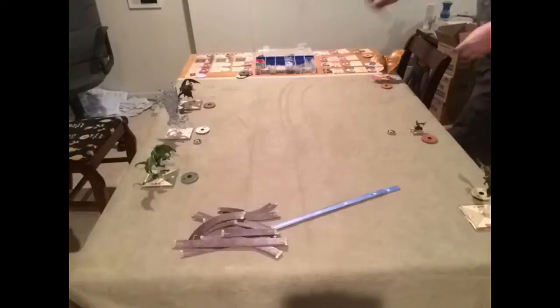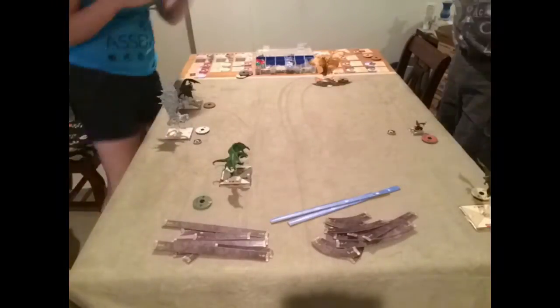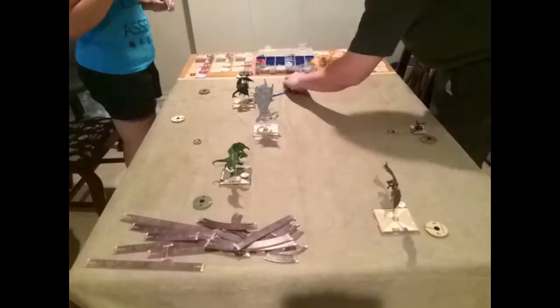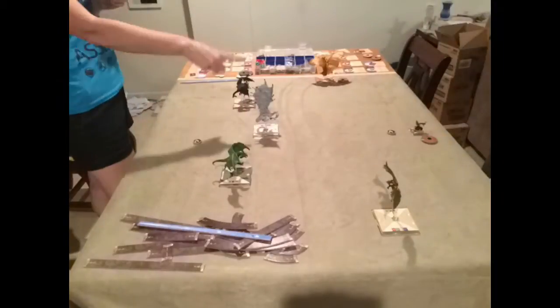The game begins with Adeldia on your left and Rorlins on your right. Adeldia's forces move straight up the middle, driving at the flag, while Rorlins splits his into two pincers, leaving the Ballista to cover the flag.